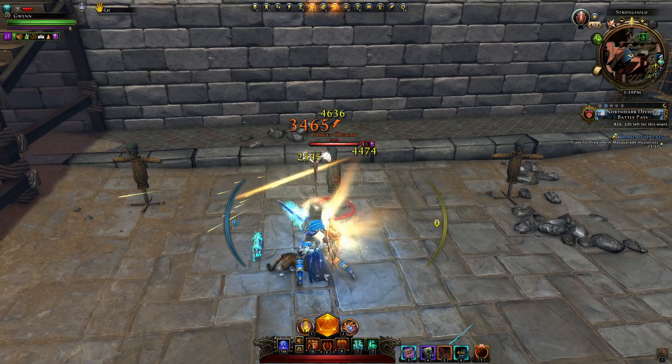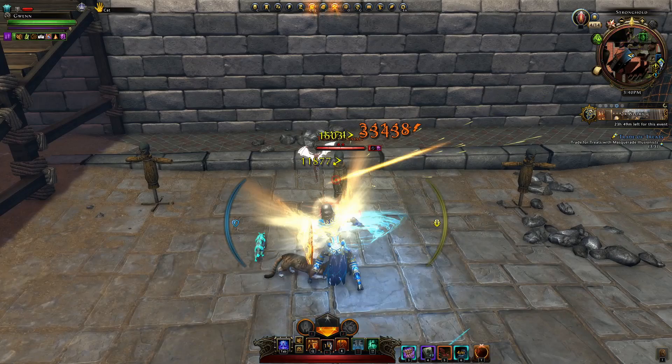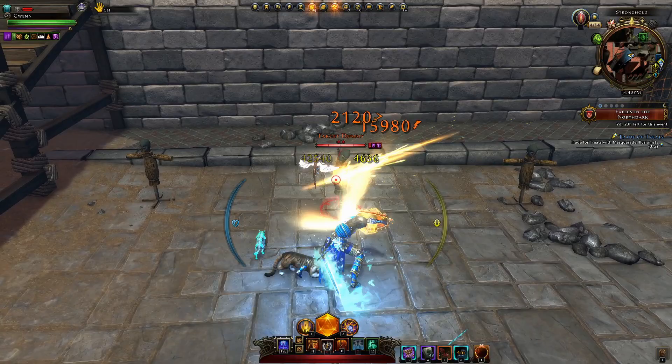For example, we cast our Absolution daily, then go swinging with our at-will. With this build, stacking a bit of action points, you can see we can get our daily back before even our encounter power comes off cooldown — within about 20 seconds we're getting our daily back again.